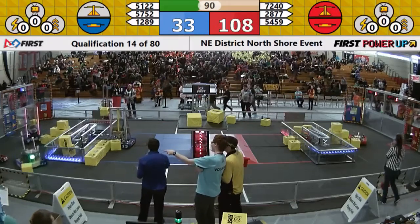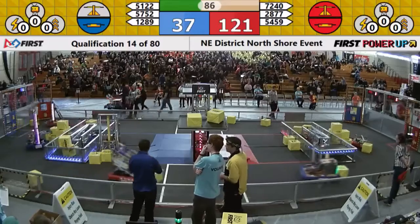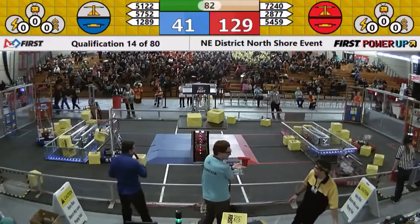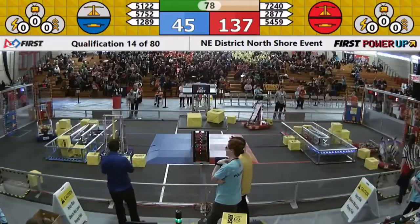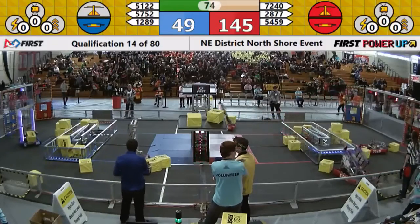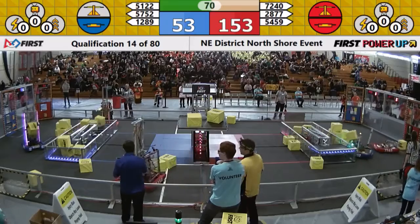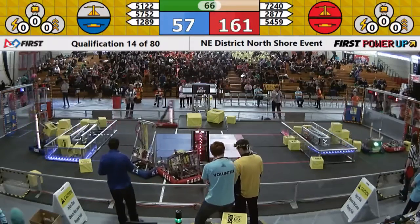51-22, Robotai is looking to take control of another cube. 72-40, our rookies, the Niter Knights in the back, playing the exchange game to fill up their red vault. Robotai is dropping another cube into their switch to get control of that. Scale is still in red control as 54-59, the Ipswich Tigers, look to try and play some defense on 51-22.